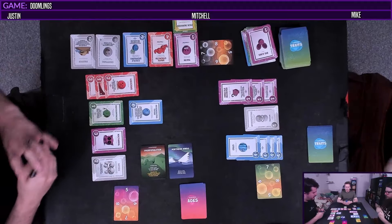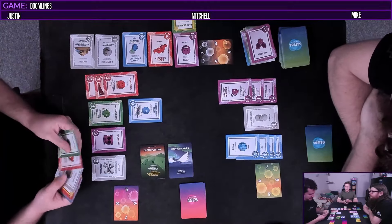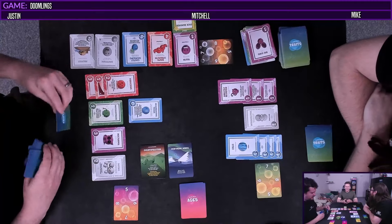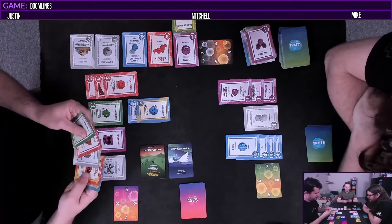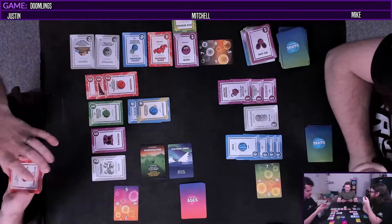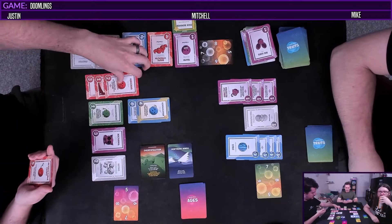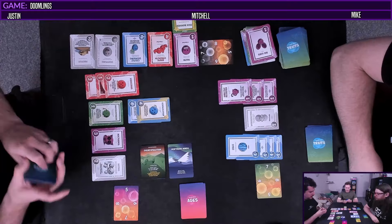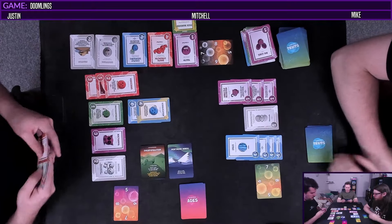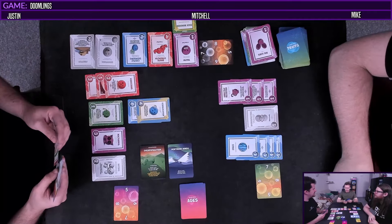How many traits does everybody have in their play area? I have eight. Oh fuck. I'm going to play this as one of my dominants - until world's end, I draw one card at the start of each of my turns. Wow, cheating. You both have a six gene pool, we all actually have a six. You used to have seven, but now you're just like us. How do you lose it? I got some points for it.